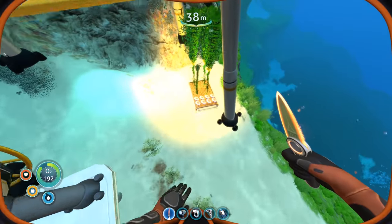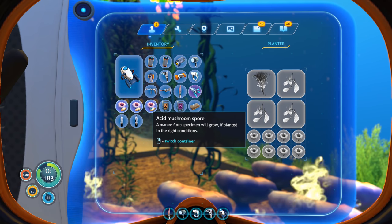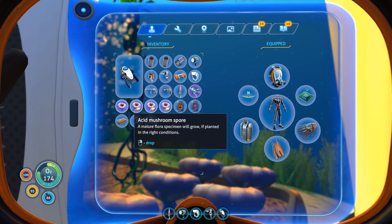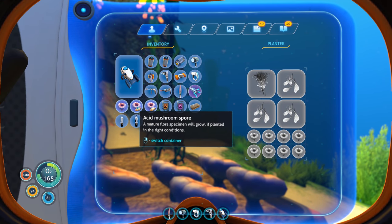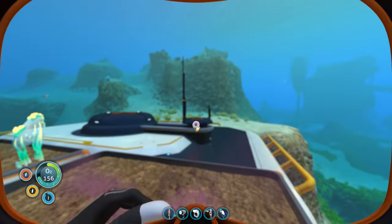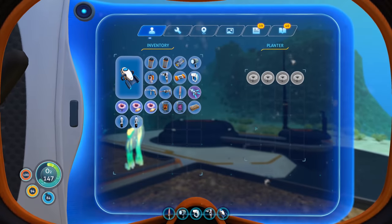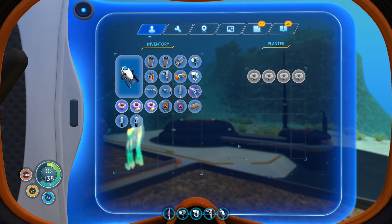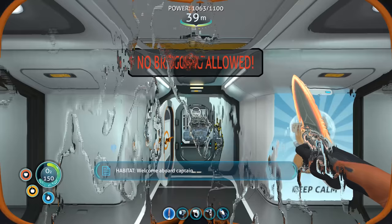There are eight acidic mushrooms there. I'll plant the deep shrooms here - there's one right there, not even grown yet. It gives you seeds and stuff. A mature floor specimen will grow if planted. I'll get the spore, get the seeds - now I can plant four of those. Once those grow I'll get seeds from all four, giving me sixteen, which should fill this whole bed. Four times six is twenty-four slots - a lot of those, so I should be able to afford polyaniline.